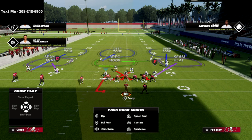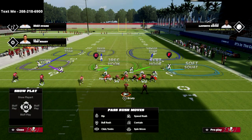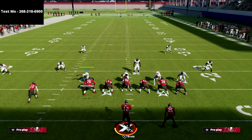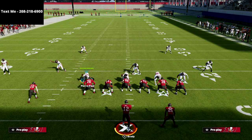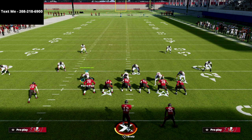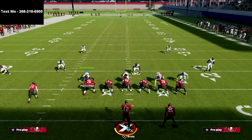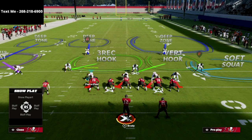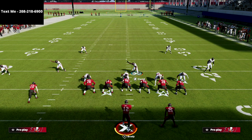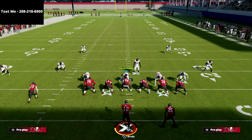Cover six is my favorite defense for defending any kind of three-by-one set — whether it be bunch trips, you-trips, or any kind of trips formation. I like to start out in cover six and base my defense around that. The biggest reason is that it helps you stop a lot of routes that zone drops just won't stop. It's a match coverage — cover four on one side of the field and cover two on the other side.